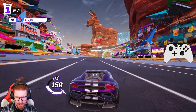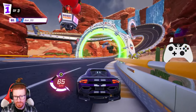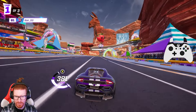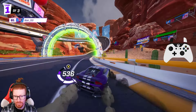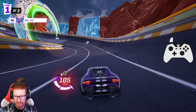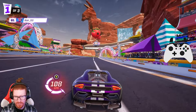Drifting is the art of having your car swing from one side to another, and it's going to give you a little bit of boost using that green bar at the bottom of your screen. That was just a natural drift — you can have that happen by just turning a corner sharply. You'll end up getting that drift bar going. And then there's the manual activation of drifting, where you're going to hit your drift button.